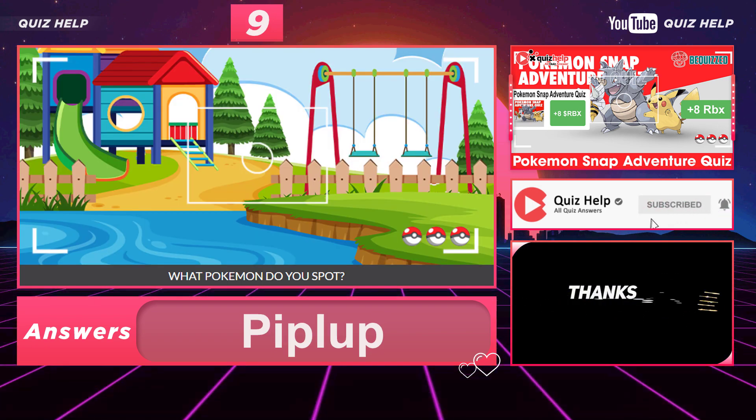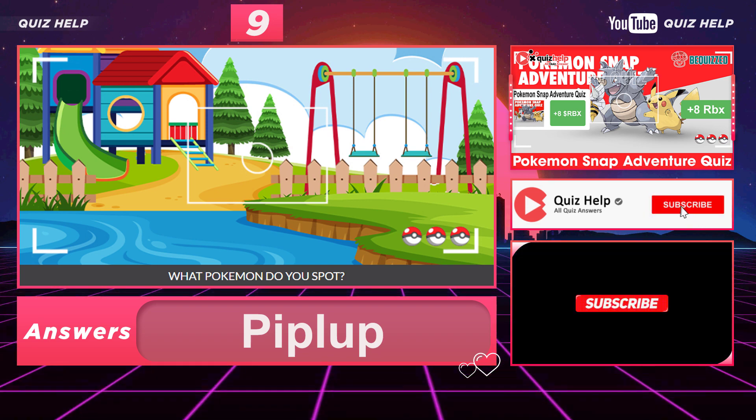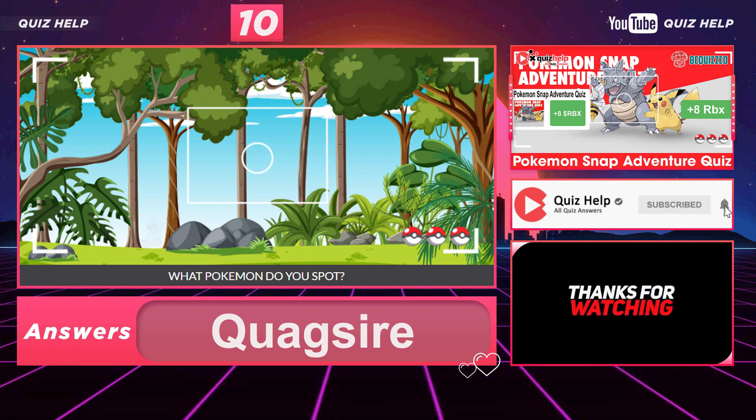Question 9: What Pokémon do you spot? Answer: Piplup. Question 10: What Pokémon do you spot? Answer: Quagsite.